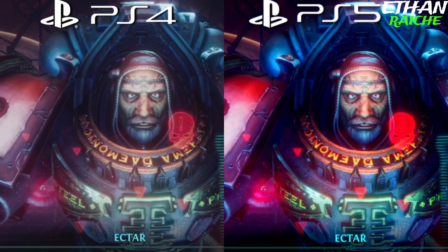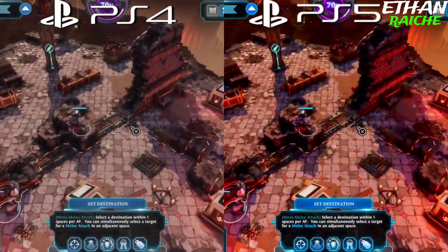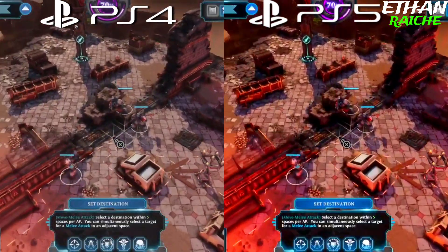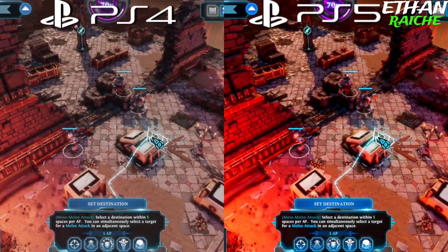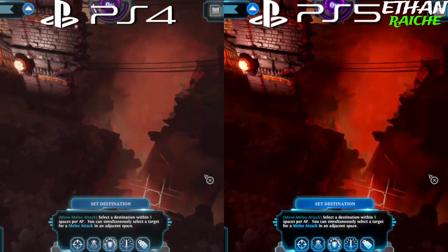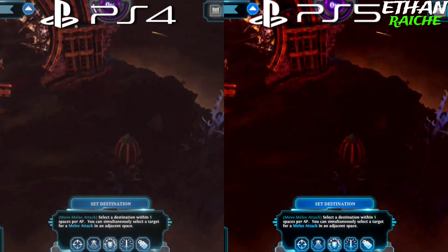PS4 runs at 30 fps and PlayStation 5 at 60 fps — both consoles look almost the same, but the main thing is PS4 graphics are almost the same as PS5. PS5 performs better in every situation than the PS4; however, game quality is a bit different on every console, and that's the biggest win point for the PS5.